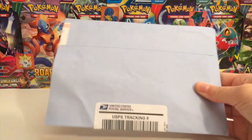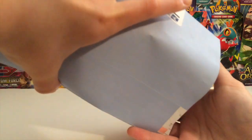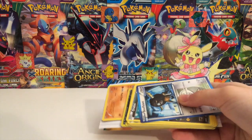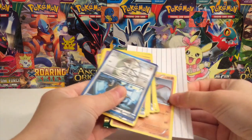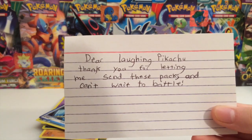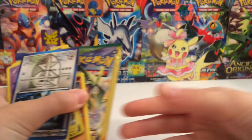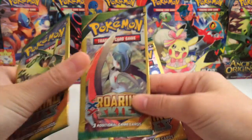So without further ado, let's go ahead and crack into this beautiful blue envelope. We will pour out its contents, and you will see why in a second why we opened this up in this video. It says: Dear Laughing Pikachu, thank you for letting me send you these packs, and can't wait for the battle.